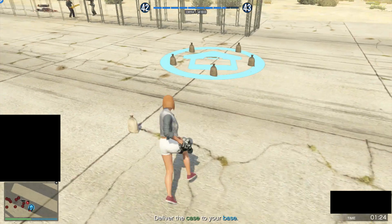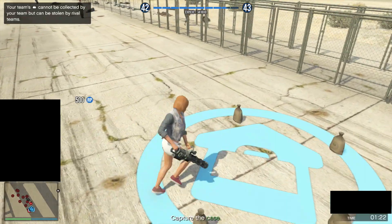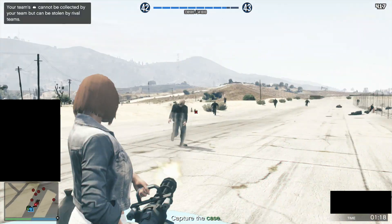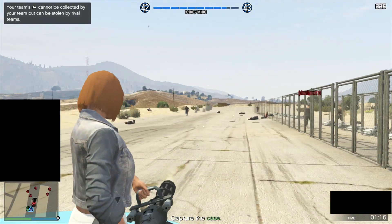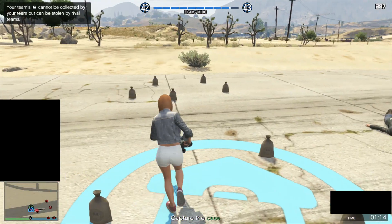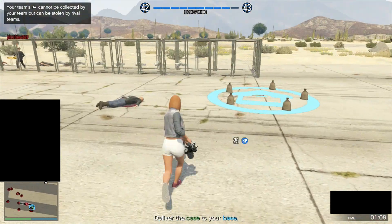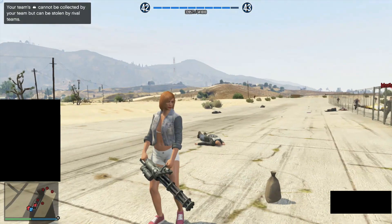You may notice that after some time you will stop gaining RP for these kills, and this is simply Rockstar's anti-cheat system taking place. When you stop gaining RP, this is when you can go ahead and grab the bags as part of the objective of the mission. Per bag, you'll gain also 25 RP, which is really awesome. Both you and your friend can pick up the bags and bring them back to the base in order to end the game.